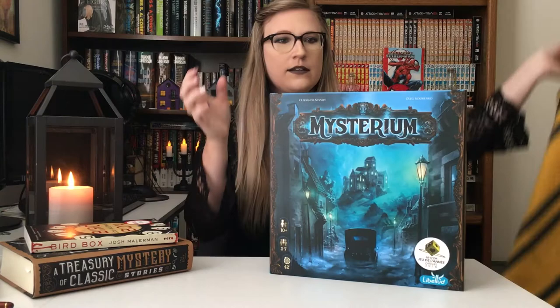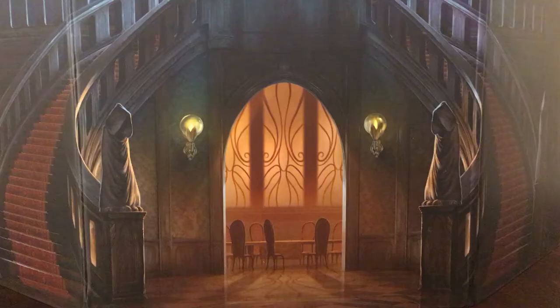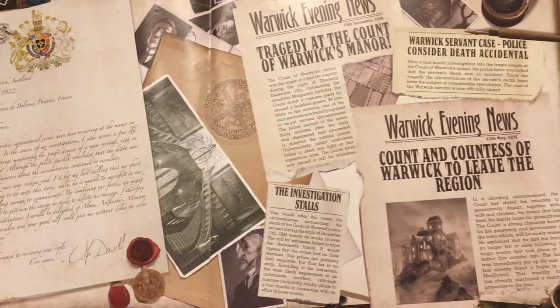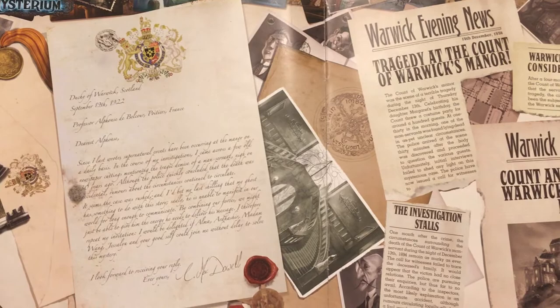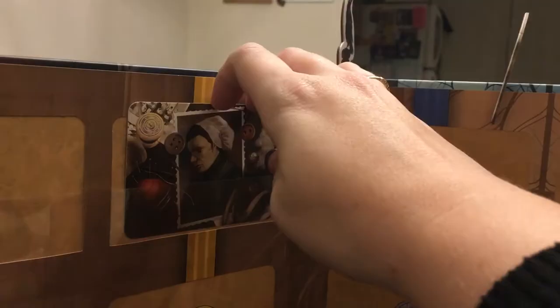Mysterium is a cooperative 1920s murder mystery. One player plays as the ghost, who haunts the halls trying to describe who murdered them, while the rest of the players are mediums, trying to discern the ghost's promptings. To solve the crime, the ghost must first recall, with the aid of the mediums, all of the suspects present on the night of the murder. A number of suspect, location, and murder weapon cards are placed on the table, and the ghost randomly assigns each one to a medium in secret.